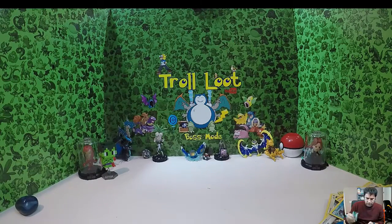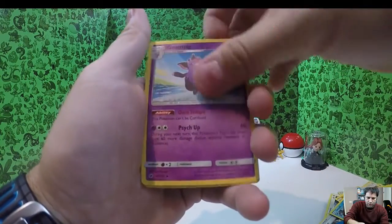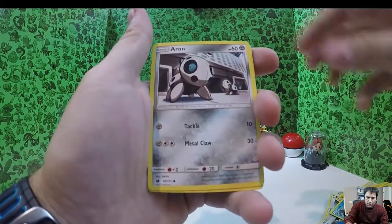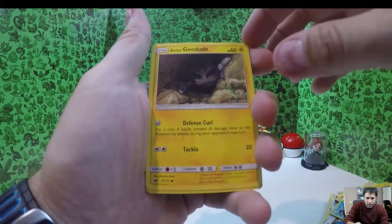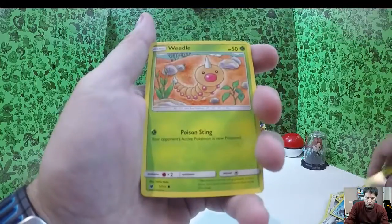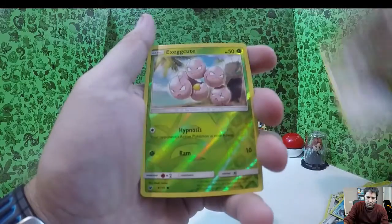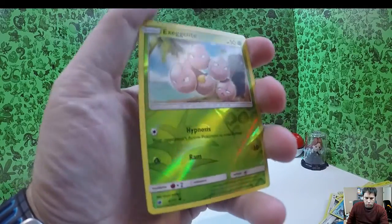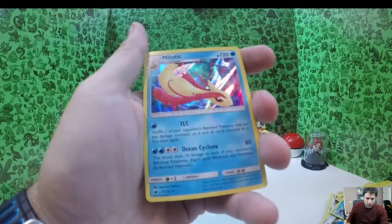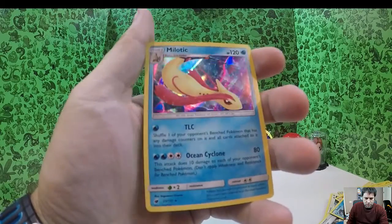Pack 7 — one, two, three, four. Amolga — sounds like a virus — Grumpig, Sylveon, Aaron, Alolan Geodude — that looks creepy — Weedle, Skiddo, Starly, reverse holo Exeggcute — weak, weak — and a holo Milotic! Milotic! Milotic has some TLC — some tender love and care. One more pack to go.